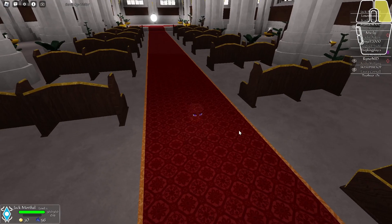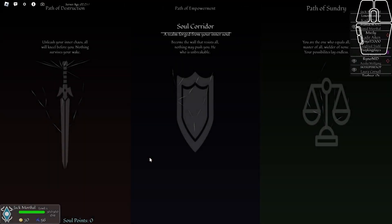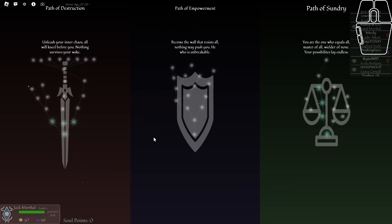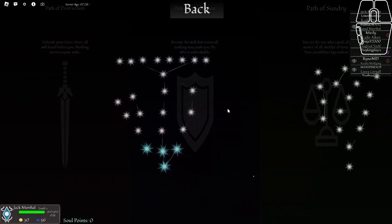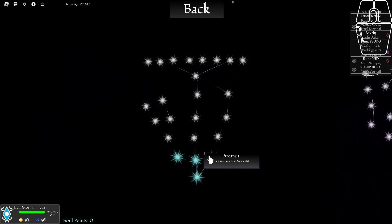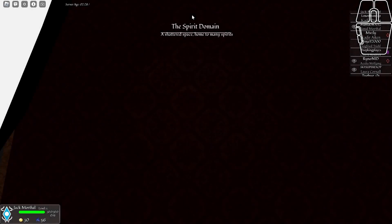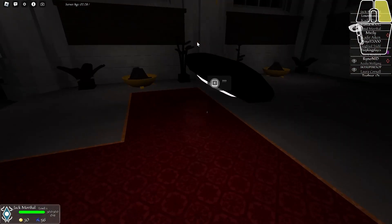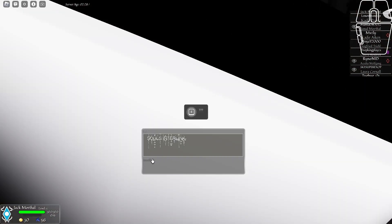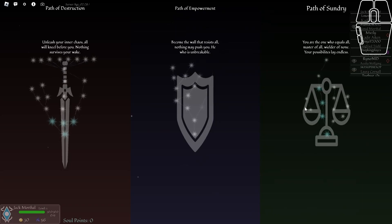You can get soul points, which you start off with. Since I've already played this game quite a bit, I don't have any soul points left to spend. But as you can see, you can increase base stats in pretty much everything — from getting more essence, which is the stuff you need to level up, to selling stuff for more gold, or getting more strength or arcane, which is physical attack and magic power respectively.